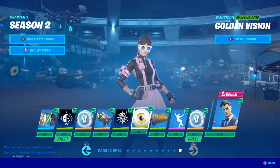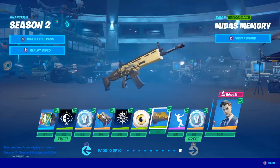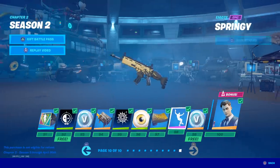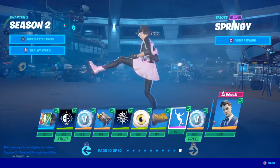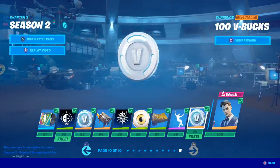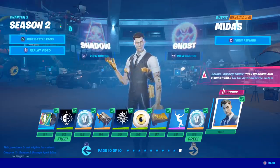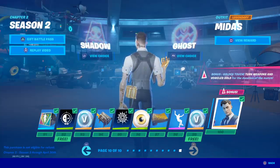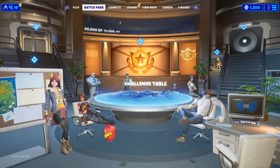Emoticon - come on bro, it's tier 96, we don't want emoticons. Modest Memory - this wrap is not good bro, for tier 97 I want something animated. More free V-Bucks and we have the Midas skin - this is dope, I like this a lot. Golden Touch: turn weapons and vehicles gold for the duration of the match. Oh my god, that's gonna be fire!